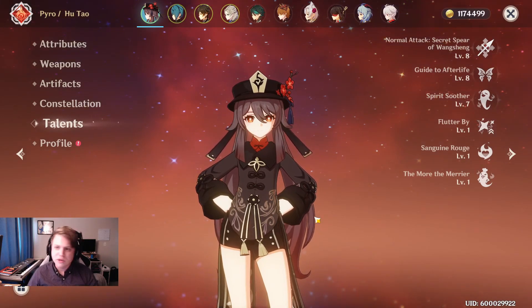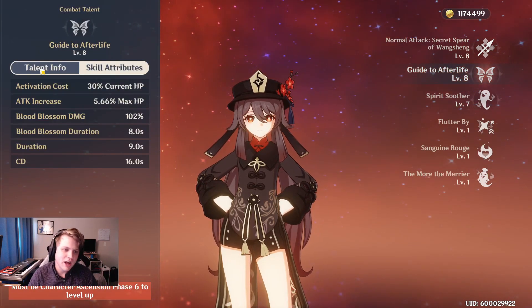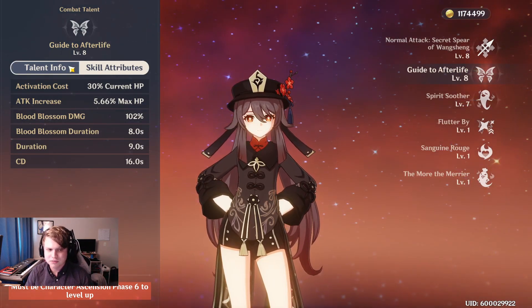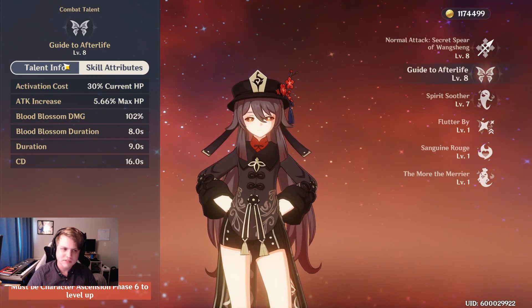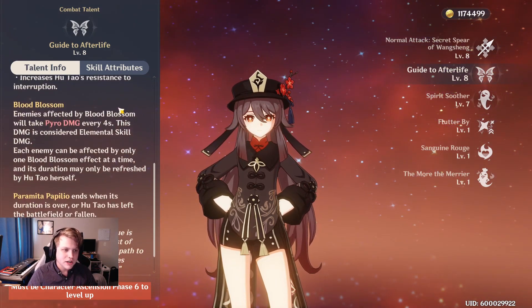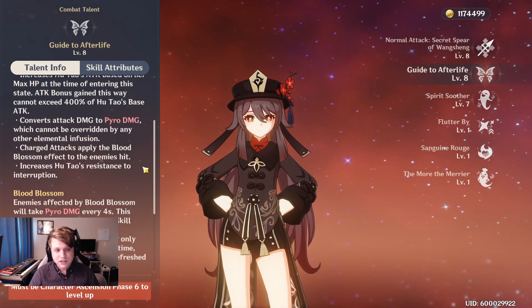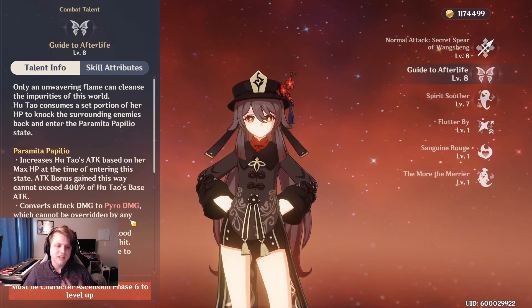Before we show you how to build Hu Tao we need to go over her kit a little bit just to understand exactly how she works. The E skill takes about 30% of your health and upgrades your attack based off of your HP. It also turns all of your damage to pyro damage and your charge attacks now apply a Blood Blossom. These Blood Blossoms deal some pretty decent damage at level 8, with a duration of 9 seconds and a cooldown of 16 seconds, so you will have some downtime.